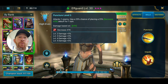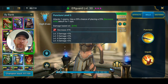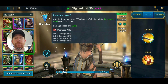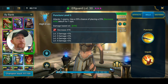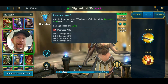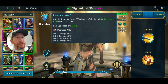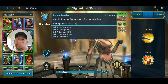Her A1 attacks one enemy and has a 25% chance of placing a 25% Decrease Attack debuff for one turn. When you book it out, only the damage scales — the chance to land does not scale, which is okay since she's an uncommon. That debuff is the smaller version, so you shouldn't expect a whole lot. However, a chance to land a debuff from an uncommon's A1 is still pretty nice, even though it's only a one-hit A1.